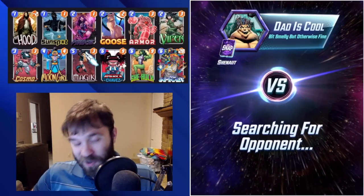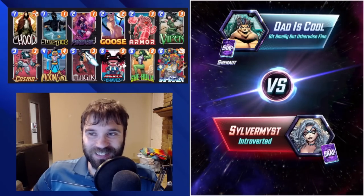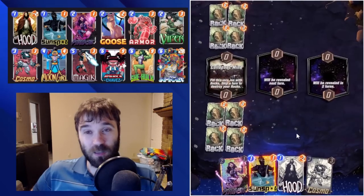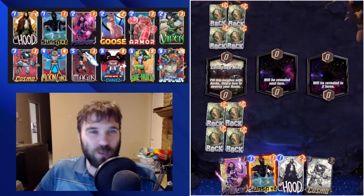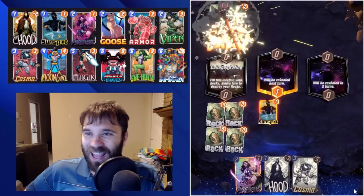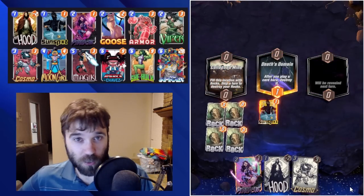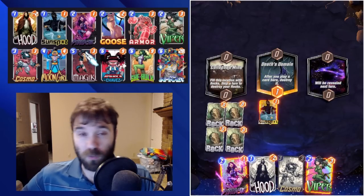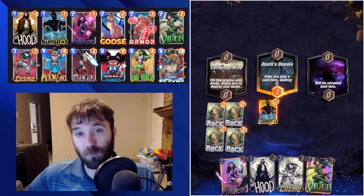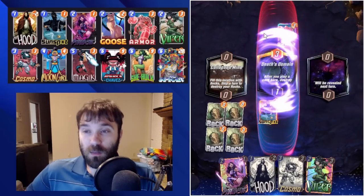Hello everyone, TLSG here back again with another daily Marvel Snap video. Today we have a deck that is near and dear to my heart. I really enjoy this style of last-turn flood — flood the board, push an obscene amount of power on the last turn of the game. This one has gone through a few iterations, eventually curving into a Moon Girl Zoo decklist that cut the Infinite in favor of Titania and some other one-cost cards you could double down on for free, capping the board almost every single game.